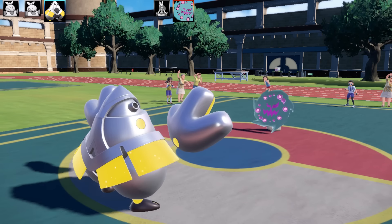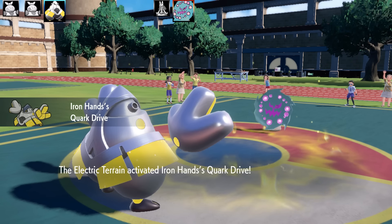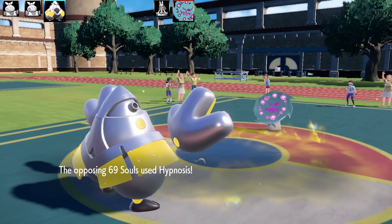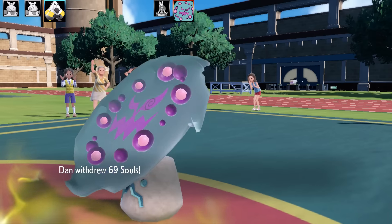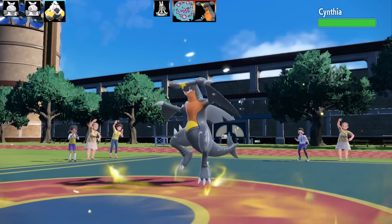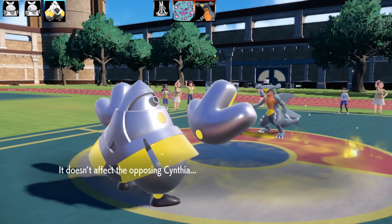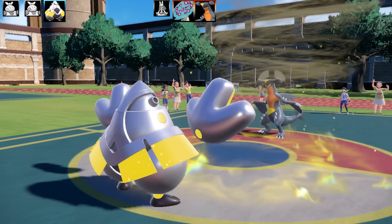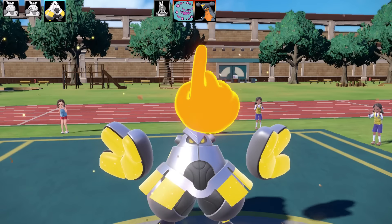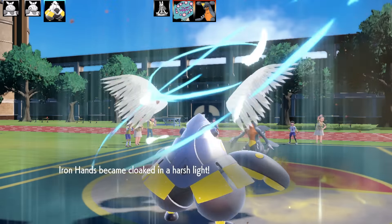I use Electric Terrain to boost Thunder's power, turning a possible three-hit KO into a two-hit KO. Spiritomb tries Hypnosis but it fails thanks to Electric Terrain, which is awesome. Spiritomb then makes a salty swap and Garchomp comes in. Garchomp goes for Sandstorm — I suspect this is a sand balance team. I use Metronome and get Sky Attack — decent with the Quark Drive Attack boost, though my Attack is still higher than my Special Attack regardless.